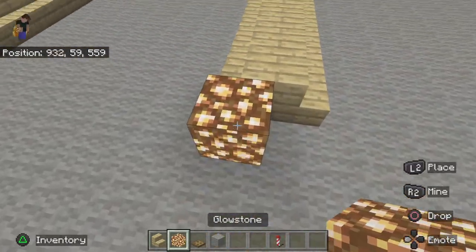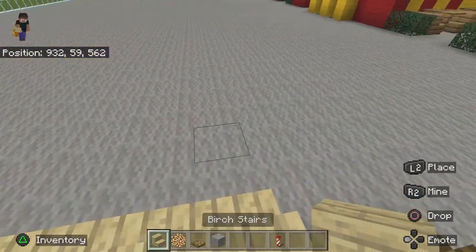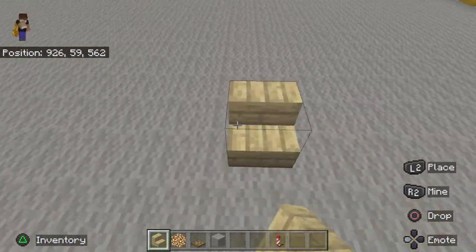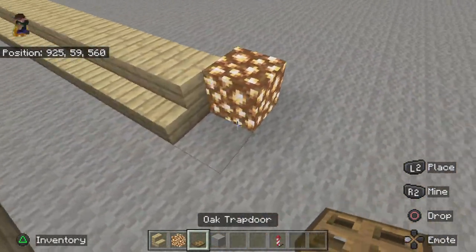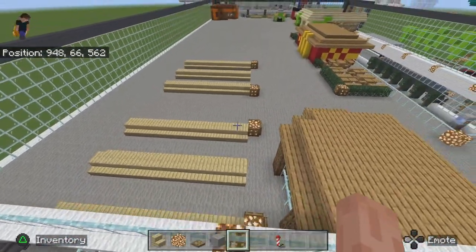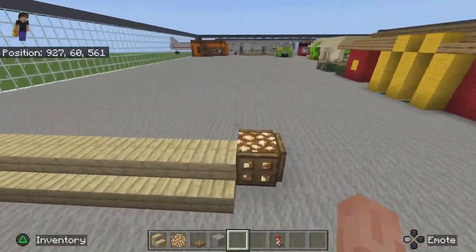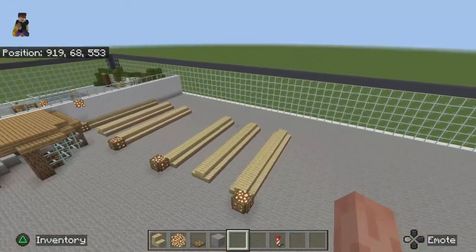Then you want a glowstone on this end, and surround that with trapdoors. Like the previous one, do a two-block gap — this middle stair doesn't get any glowstone. Do another set of stairs, then another two-block gap, and another set of stairs. With this last set, you want a glowstone on the end. Do you get the pattern? There should be five of these little clusters in total, with a six-block gap between every one. I think you guys should be good from here — I've explained the basics and you know what to do.